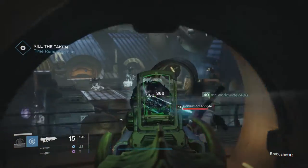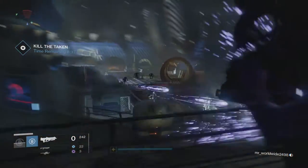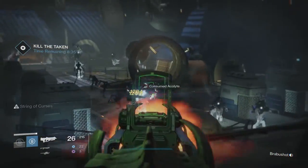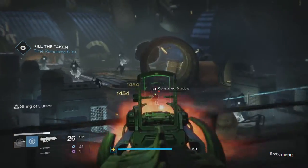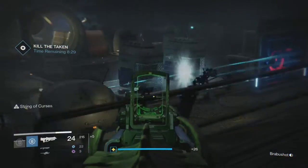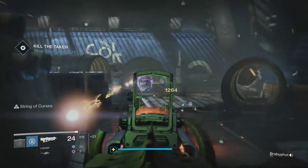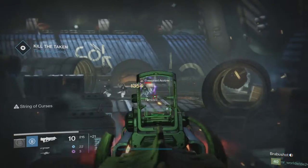In the second room you will encounter both blight spheres and Taken wizards. Concentrate on them first because they spawn more adds. After that, focus your attention on all the other tier 2 enemies. Watch out for any Taken vandals as they will try and snipe you from the far end of the room. Once all the enemies are down you'll be able to proceed to the final part of the challenge.